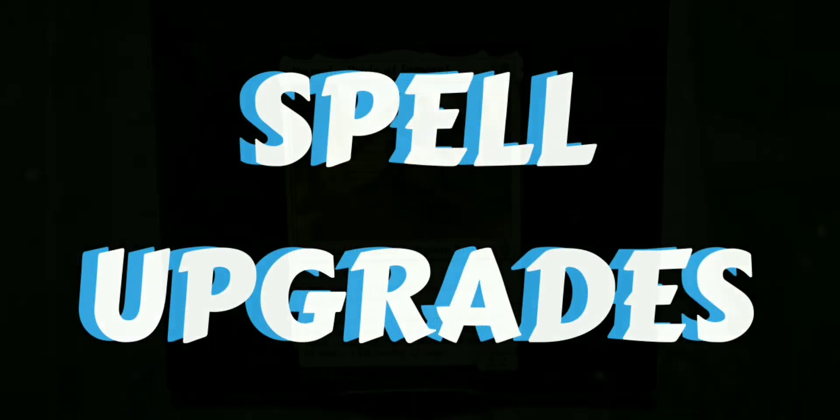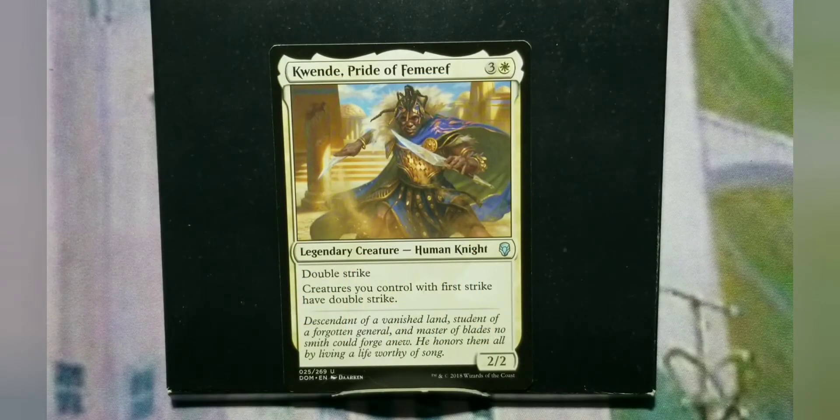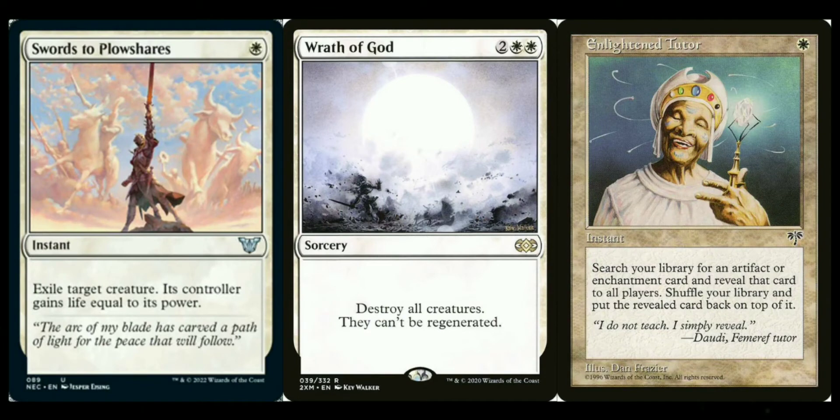For spells, obviously we go into removal. White is the king of removal. I know black has a lot of murder-style effects, but white is literally the best color for destruction — funny as that sounds because it's the holy color. Swords to Plowshares and several other 1-cost instant targeted removal options are great. You've got Wrath of God effects — white has a lot of mass destruction spells that let you choose artifacts, enchantments, or creatures and destroy all of one type. Look in the Gatherer or use MTG Familiar to see what you need for your meta.